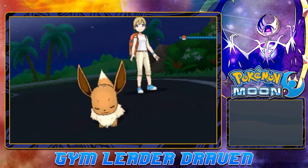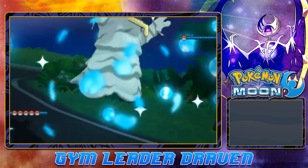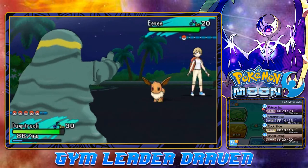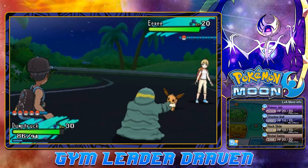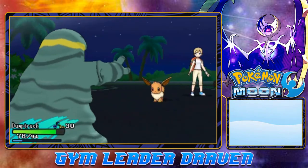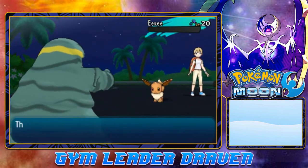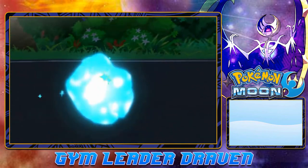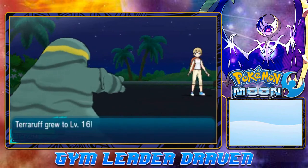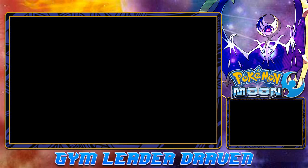I actually have an Eevee on my PC. Let's go with Poison Jab — we're going to get hit by Quick Attack too. Dump Truck for the win! Defeats Eevee easily. Oh yes, I'm feeling great about that one. And Terra Rough is growing levels like crazy — great, I love it!